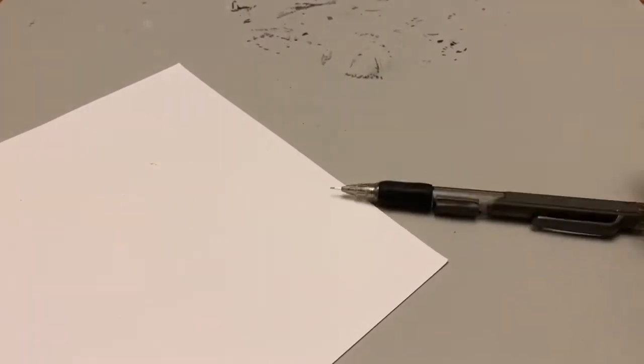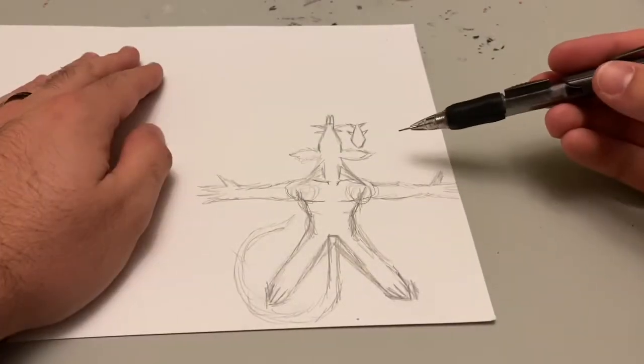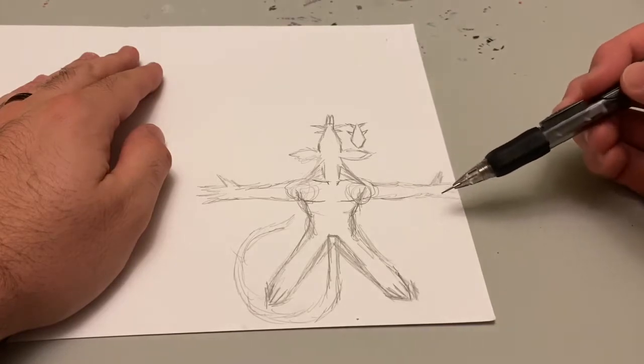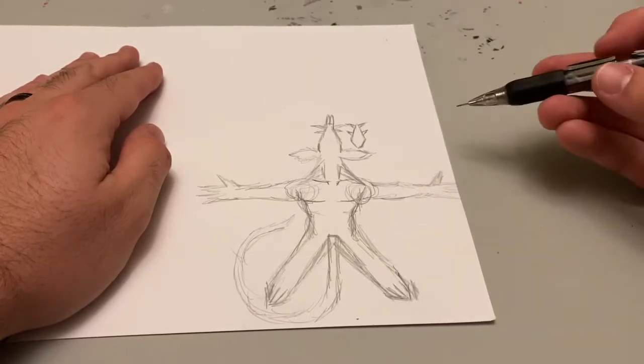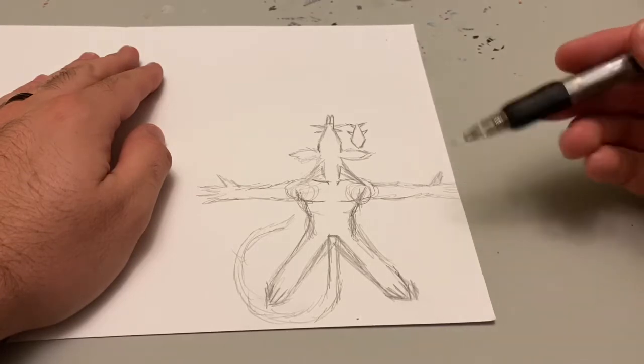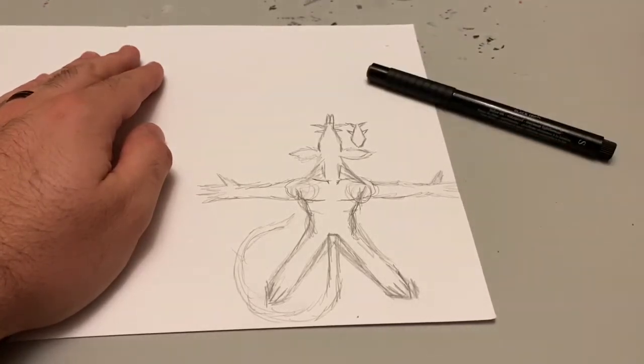Next step is we're going to be making a large hulking were-rat token. This guy is going to be big, nasty, lots of cuts and scars and sores. He's just going to look really gross. I'm making the main body here and also a lower jaw. We're going to ink this guy in.